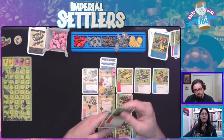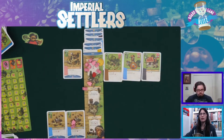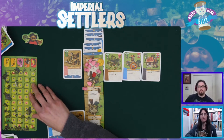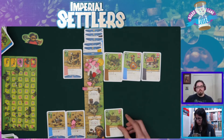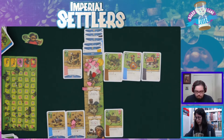You're at five points, is that right? I updated mine to match that. I'm still at one point. I will build this sawmill with one wood. Yeah, that's it. Your turn.